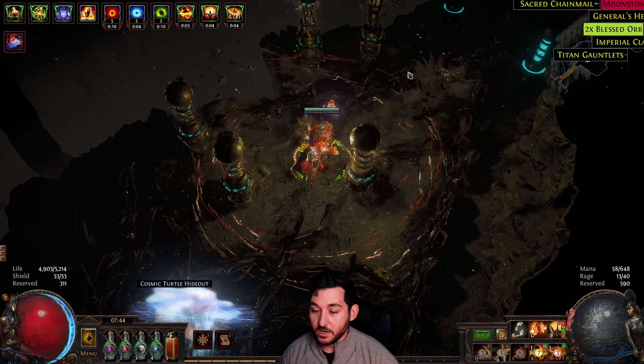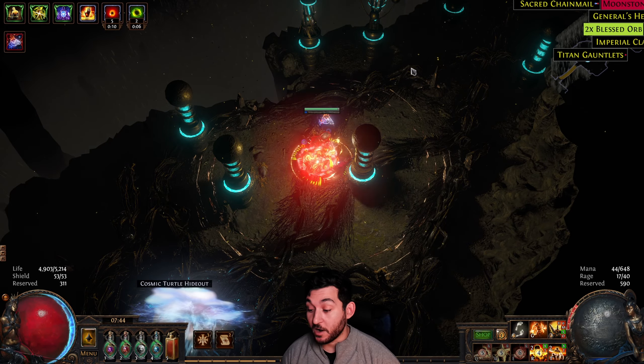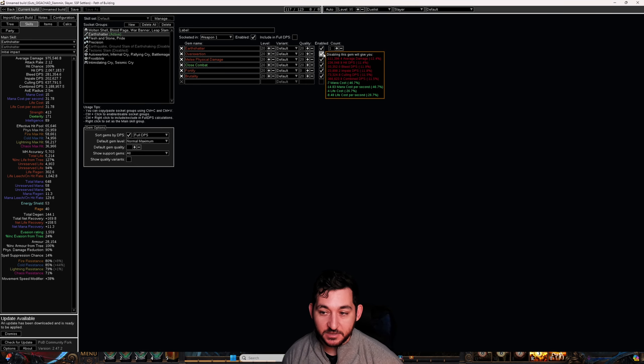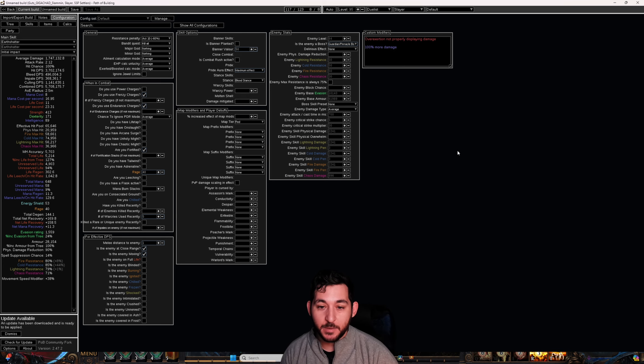As you can see, we War Cry five times — we had those five War Cries from three to five different War Cries. They are getting exerted with Earth Shatter. So don't think that's not how it is, because that is how it is. It's a little bit more than 100% more damage, and that's the actual damage number.